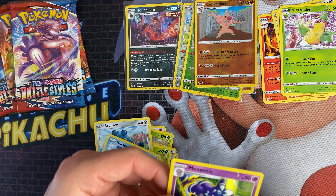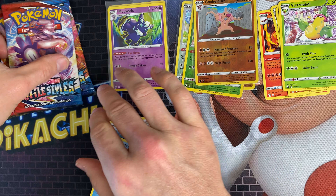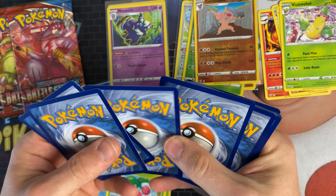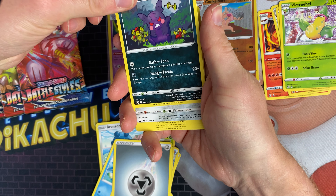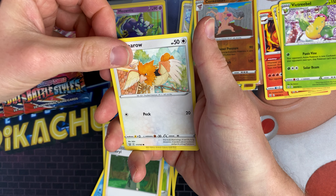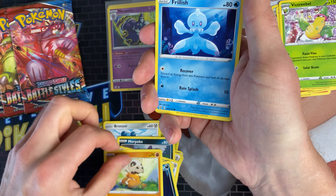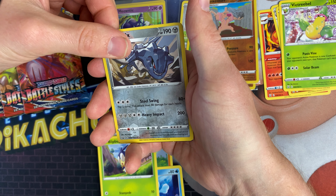It's got some nice shine to it. We're onto the Earthen pack now. I'm still looking for something better than a holo rare out of these 12 packs so we haven't really seen anything yet. We've got steel energy, a Mawile, a Doublade, a Cheryl, a Spearow, a Zubat, a Cubone, a Frillish, a Blipbug, and a Steelix reverse.